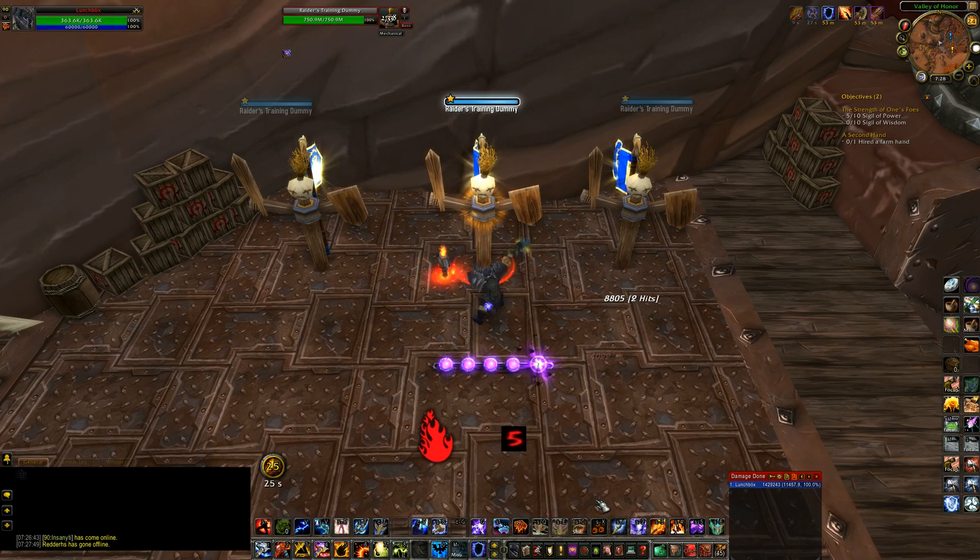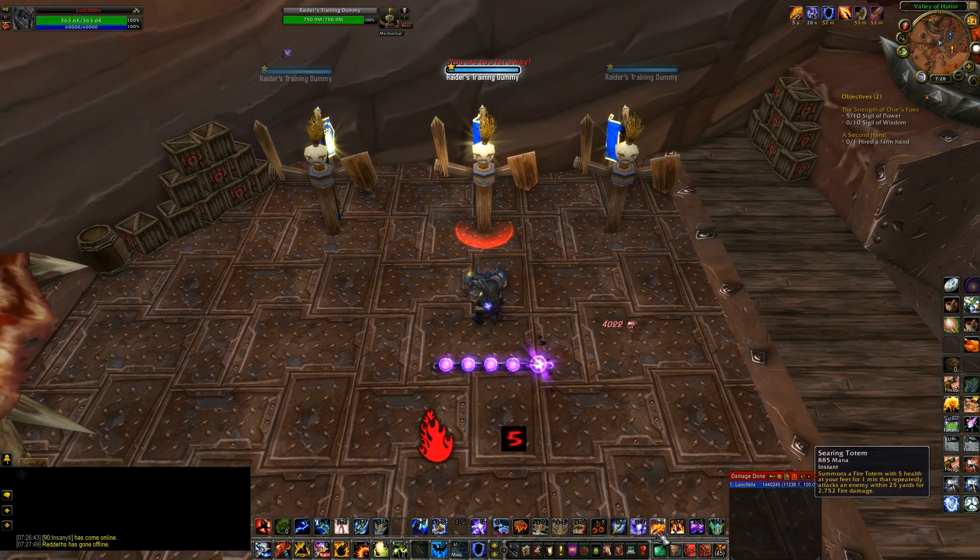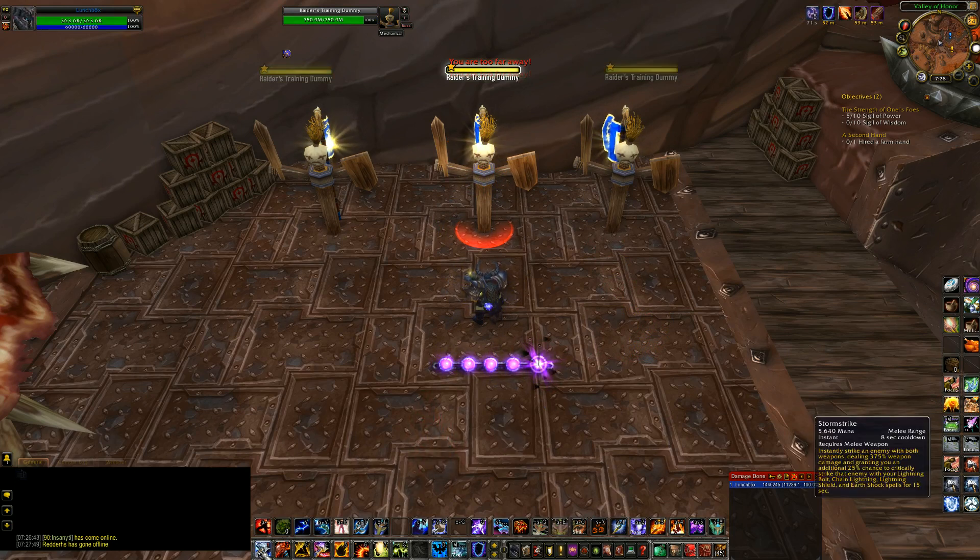So to recap the rotation so far: first ability is Searing Totem or Fire Elemental Totem, followed by an Unleashed Elements Flameshock, which is then followed by Stormstrike, which is then followed by Lava Lash at 5 stacks of Searing Flames.